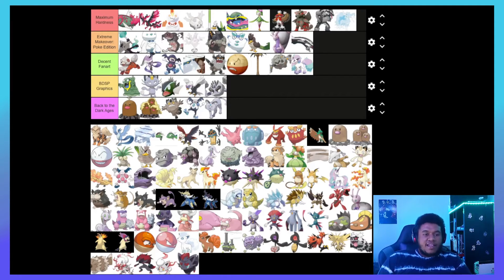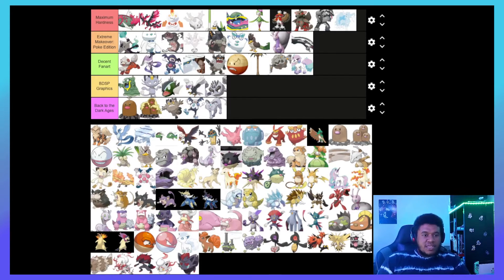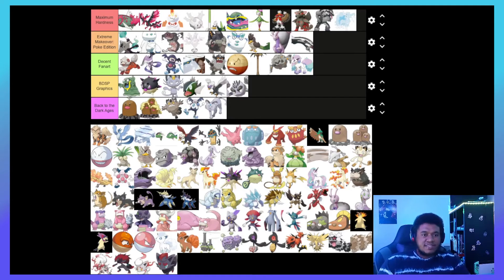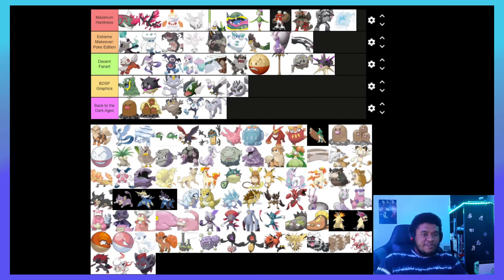Next on the list is Hisuian Qwilfish. Compared to regular Qwilfish I like the colors a little more but it is basically the same thing, so I'm kind of forced to put it into BDSP Graphics — it's just the same Pokémon with two new colors. I feel the same way about Overqwil too — outside of the name I'm not the biggest Overqwil supporter, so I'll slap him into Decent Fan Art. I'll move Ponyta up a bit because it's cute.